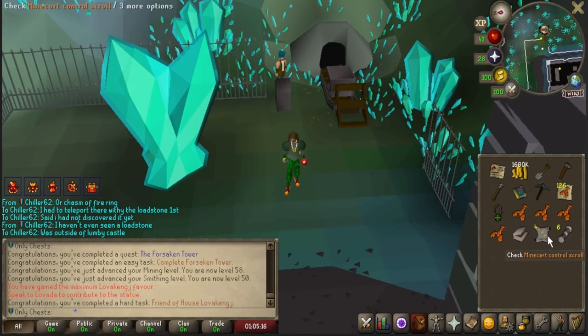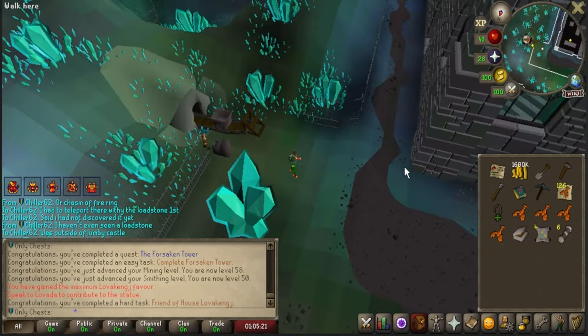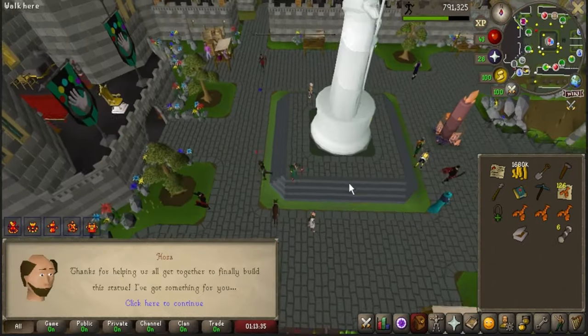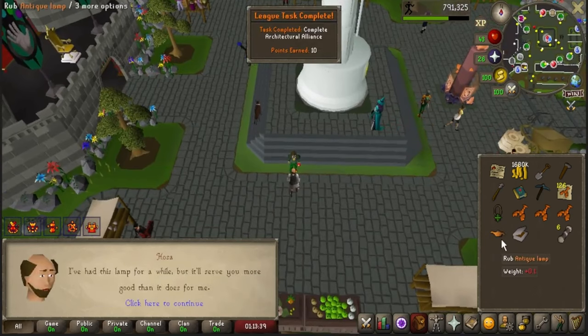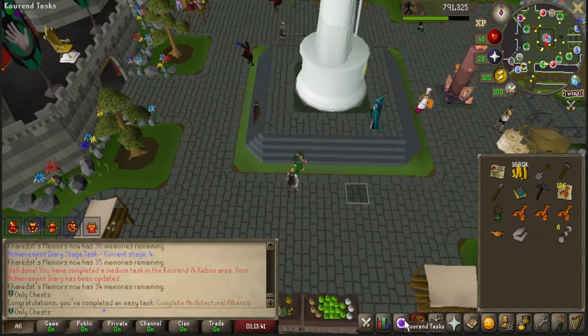I wasn't expecting to get the Kharedst's Memoirs from here, but we got it — that's nice. That's another 40-point task. Just got 100% favor over at the House of Lovakengj, and that one actually is an 80-point task. I think the team realizes that this one is actually the worst, so that is nice. I'm going to finish handing these out and then finish the Architectural Alliance quest.